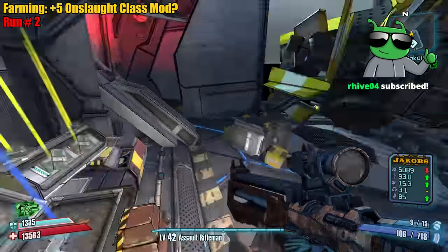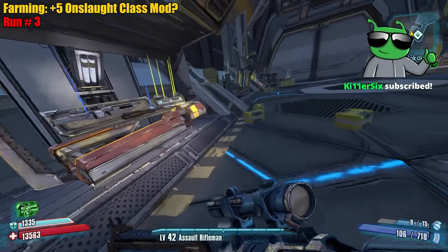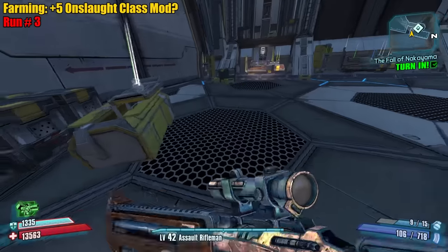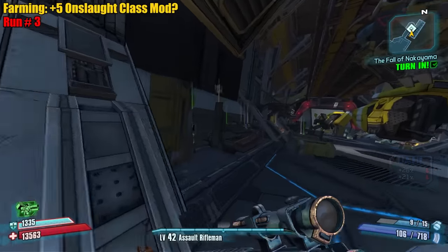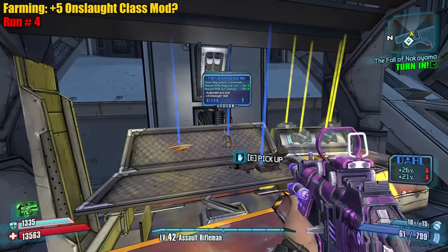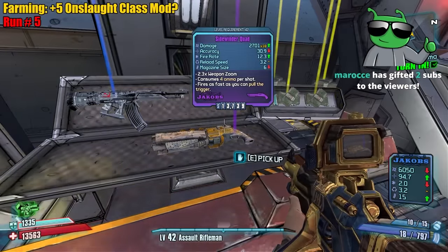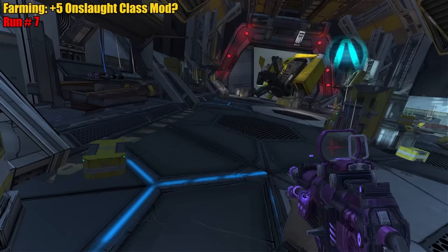Engineer — we don't want the Engineer. Also a Quad, kind of cool. It's gonna be really hard to roll a specific class mod. You might be wondering why not go to the Scarlet DLC and get one there — well if I do, I have to scale it to level 42 right now, and I want to save that for level 50 so we can get a plus-six. Right now we can only find plus-five for blue ones. The skills are reversed again — come on, man, we're so close.